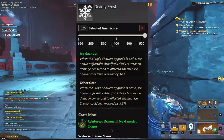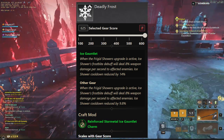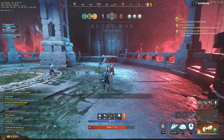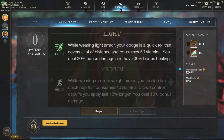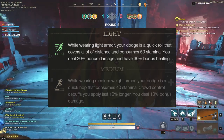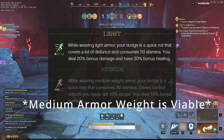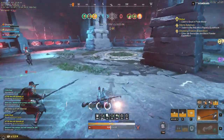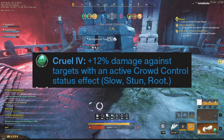Definitely take Ice Refresh if possible. Another runner-up perk, similar to Accelerating Flamethrower, is Deadly Frost — if you are taking Ice Shower because you're getting rushed by Great Axes, Hammers, or Sword and Shields, Deadly Frost is a decent upgrade on your ability. Next, let's look at the armor weight requirements. Light is 12.9 and lower, so we're going to go a Medium chest and Light everything else, getting about 12.2 total armor weight. This allows you to do a quick roll that covers a lot of distance and consumes 50 stamina, dealing 20% more damage. One of the best gems to take is the Krull 4, giving you plus 12% damage against targets with an active crowd control status effect — slows, stuns, and roots.